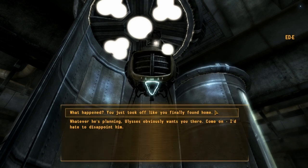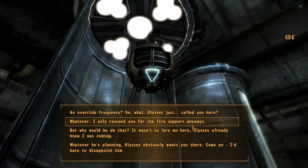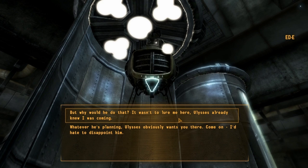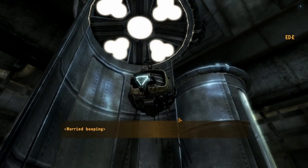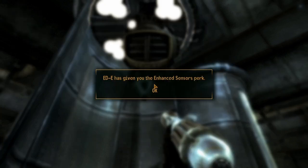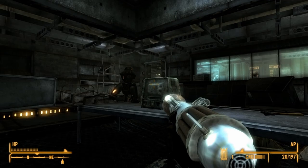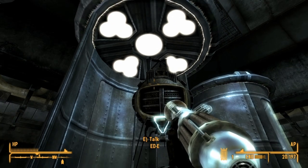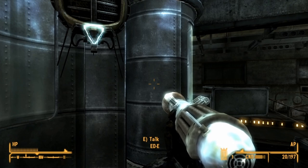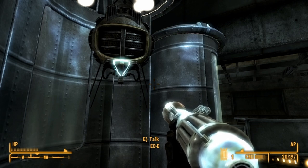What happened? You just took off like you finally found home. So Ulysses — what just called you here? But why would he do that? It wasn't to lure me here — Ulysses already knew I was coming. It's going to set off the nuclear bomb — so terrifying. Whatever he's planning, Ulysses obviously wants you there. On that note, I believe we're sneaking up on the 30-minute mark, so I'm ending it here for today. As always, thanks for watching — this has been part 63 of my Fallout New Vegas Let's Play. This is the Tooninator, and I'll see y'all next time.